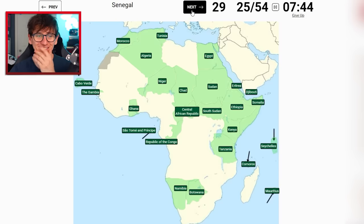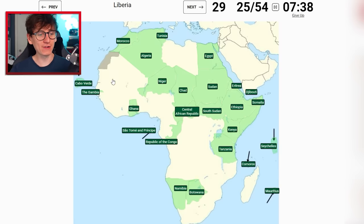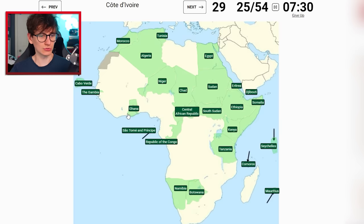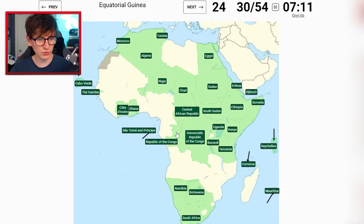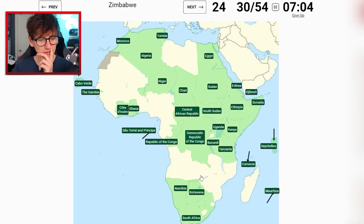Sierra Leone - I'm too scared. Togo - I'll skip as well. Malawi - skip as well. Liberia - too scared. Gabon - oh my god, we might have gone through them all. Ivory Coast - it's next to Ghana, go for it! Democratic Republic of Congo - that's what we needed. Eswatini - where's South Africa? Uganda - it should just be there. Burundi is at the bottom, yes! South Africa - there we go.